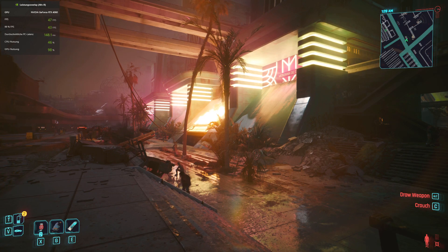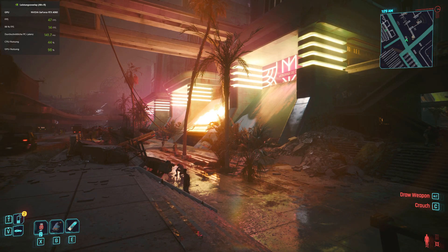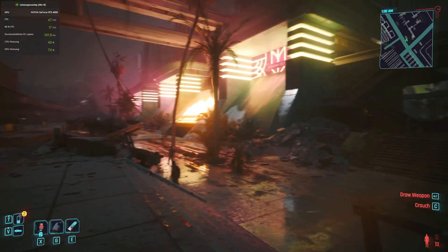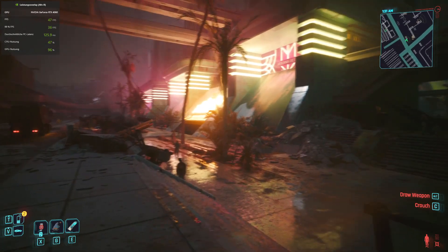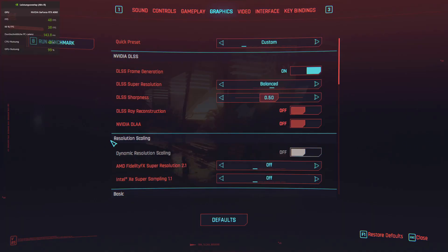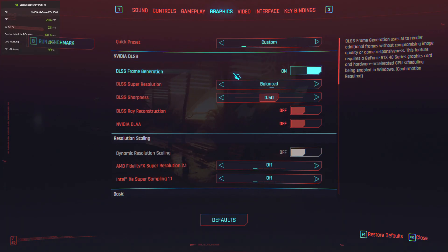The first question you might have is how much does the GPU matter? I noticed something odd when benchmarking. I have a 4060 and got 48 FPS with some mild mouse lag — within the range of playable for me. The setting I'm playing on is frame generation on, which is a 4000-series card exclusive feature — you need a 4000 card to have that on.